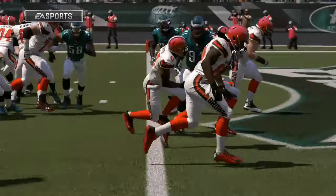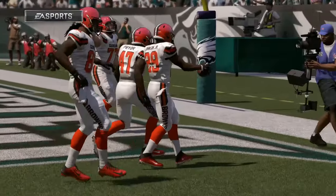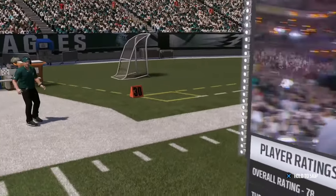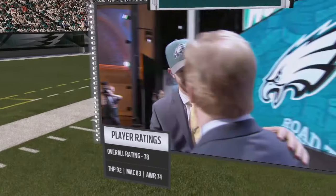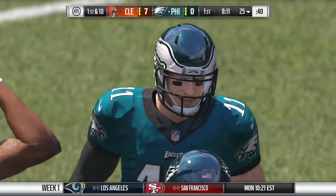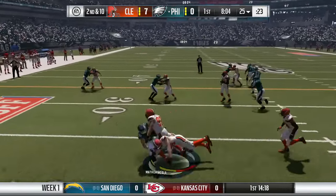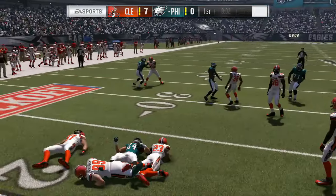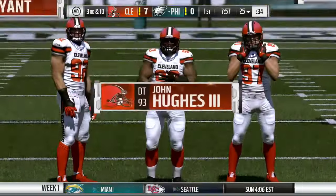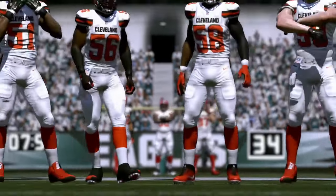After that huge 71-yard return by Mostert it was easy to score. We're now leading the game. Playing against rookie quarterback Carson Wentz, picked in the draft by the Eagles — a franchise guy for the next few years. He starts off with a run to Ryan Matthews, who gets stopped at the 25-yard line for no gain. Now it's third and 10. Our defensive line features Desmond Bryant, John Hughes III, and Philly Moa.